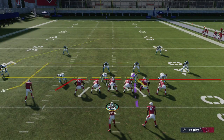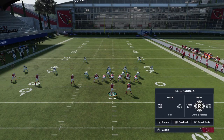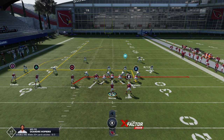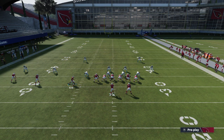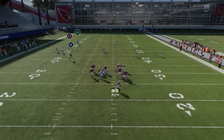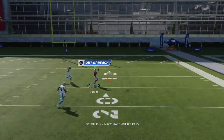Let me show you guys one more time. We're going to in route the tight end, block the running back, streak triangle or Y on Xbox, then motion snap the slot receiver B or circle. Get that extra blocking, protection holds up, we roll out and throw it to square over the top. Inaccurate pass there from Kyler Murray unfortunately.